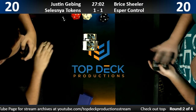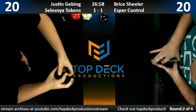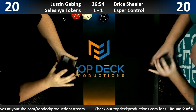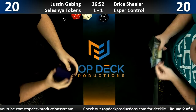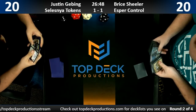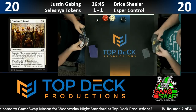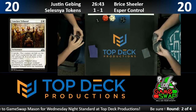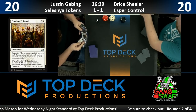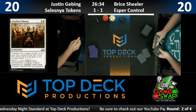Cleansing Nova destroys all permanents — I think it hits the enchantment. That'd be real bad news. Oh, it makes you choose one: destroy all creatures, or destroy all artifacts and enchantments. Yeah so we get Recycled Toad — yes, go play Merfolk to your heart's desire. Are we talking Modern Merfolk or Standard Merfolk? Permit me to play Merfolk at my PPTQ this weekend.